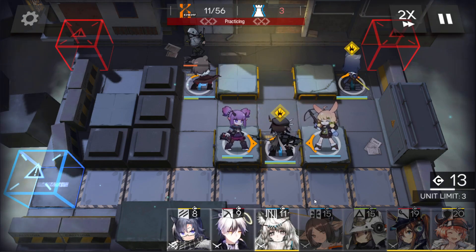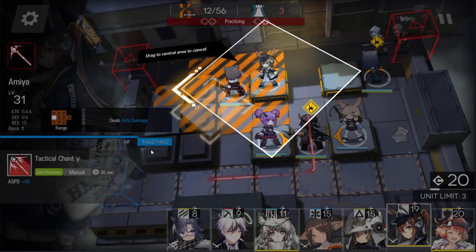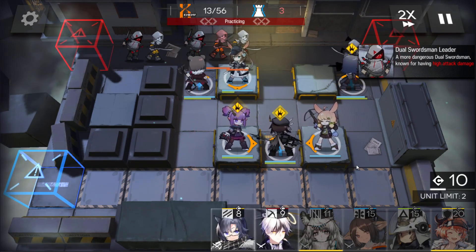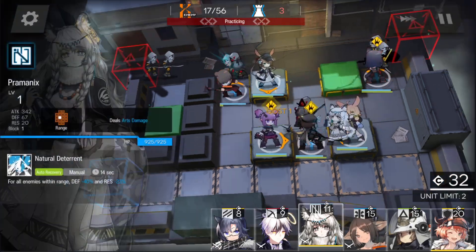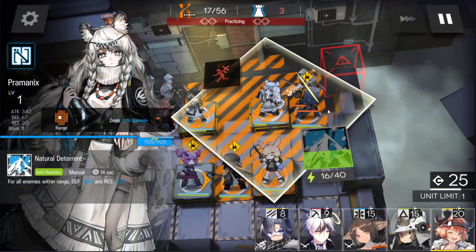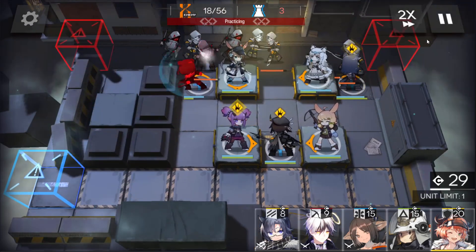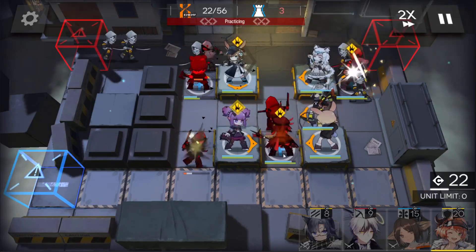Everything is holding out well so far. I have Amia face downwards over here. Big waves are coming in but there's a lot of DPS in the middle so it's fine. Pramonix — as I said, whether she's a single-target or AoE caster — faces to the left. Always to the left. This is basically the entire stage set up already.